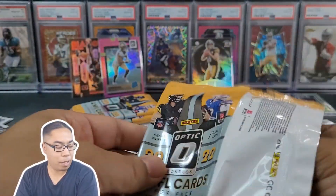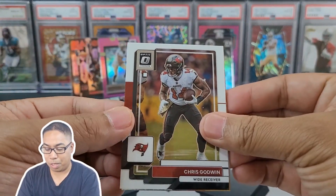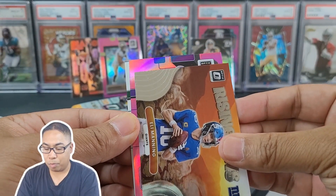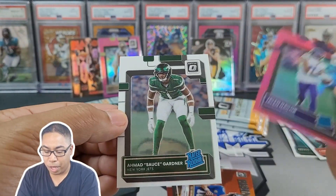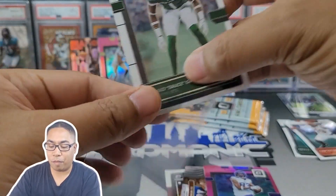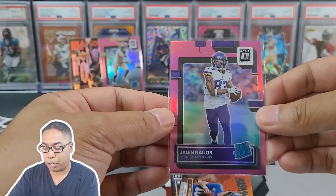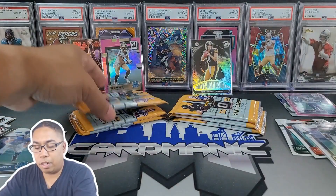Maybe this one will be another pink coming up - yep. Box configurations are almost the same. Chris Godwin, Rising Suns - Eli Manning. That's cool, definitely digging that insert. Purple - Jalen Naylor for the Vikings. And Ahmad Sauce again. So we had two inserts on the first one, now two pinks on this one. I'm glad one of them was a top rookie. I don't know anything about Jalen Naylor, so if you're a Vikings fan out there, definitely let me know.